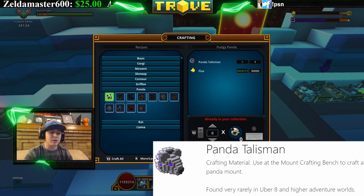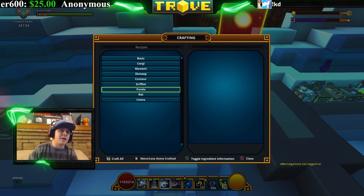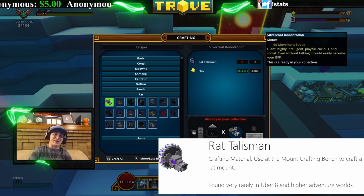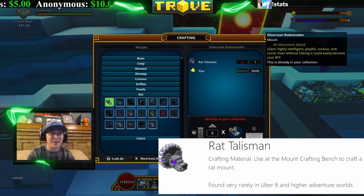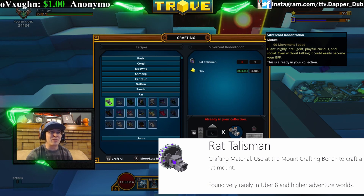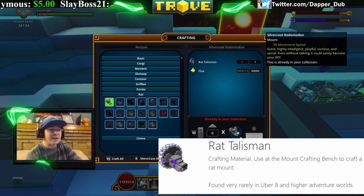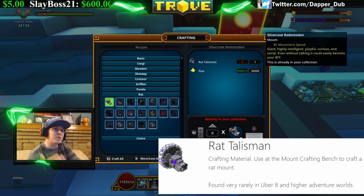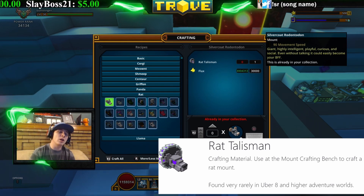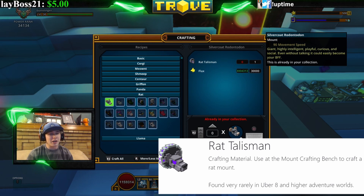The next talisman we're going to talk about are the Rat talismans. There are a total of 19 different rats — some of them actually look pretty cool. Rat talismans follow the same rule as Shmeep and Pandas: you can get them in Uber 8 or higher adventure worlds. If you're farming Uber 7 or below, you're never going to get a Rat talisman, so make sure you're in Uber 8 or above.